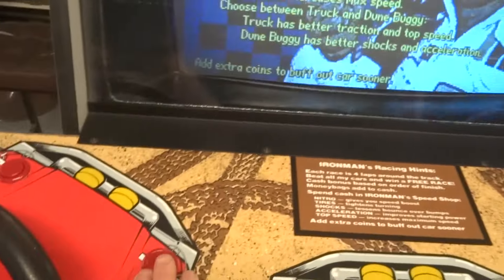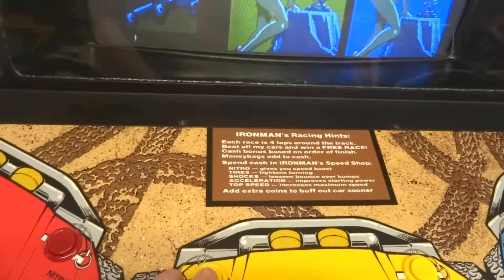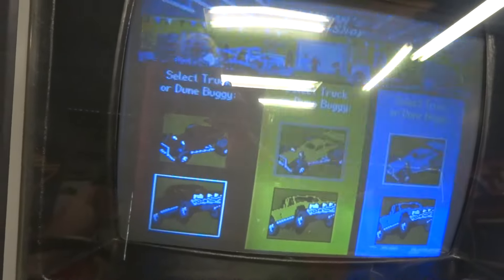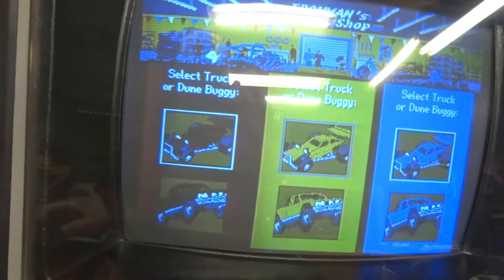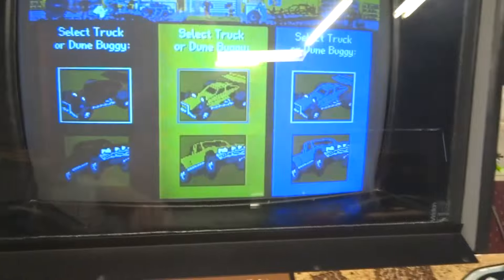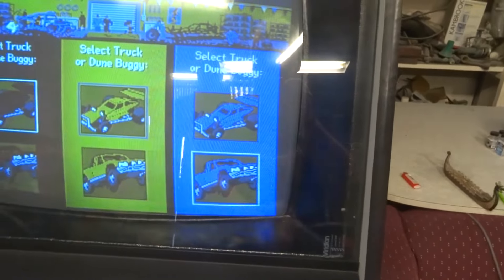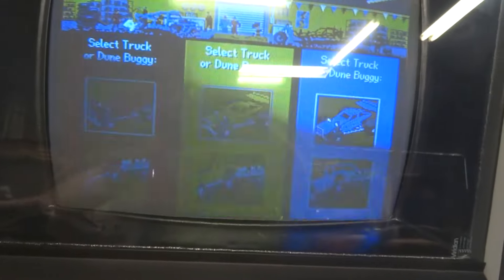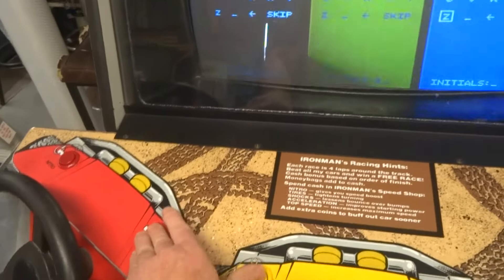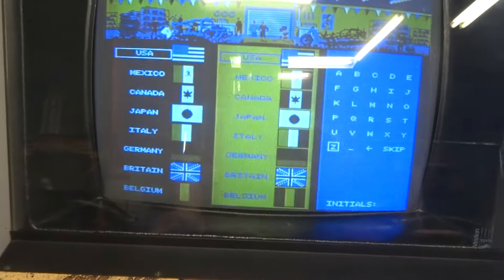We'll press that one, that one, and that one - so you can choose between truck or buggy, and same with the other ones. We'll go truck, we'll go buggy with the yellow one, and we'll go truck with the blue one. You're just going to basically go through the rest until you get to the end screen.